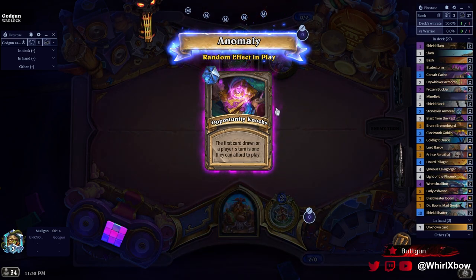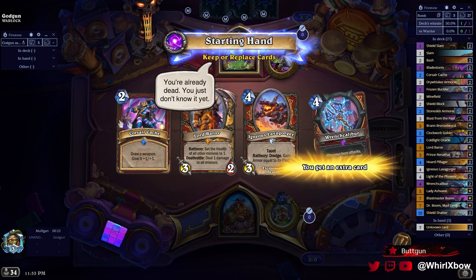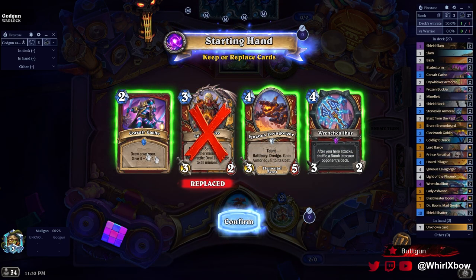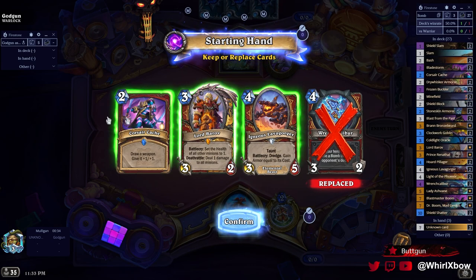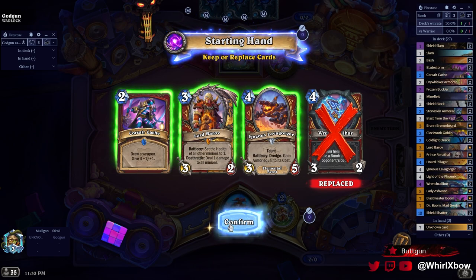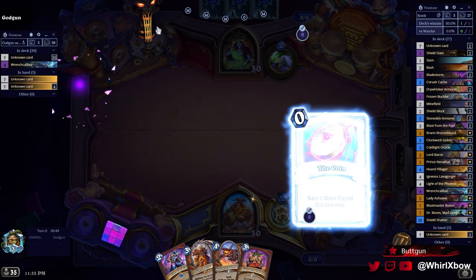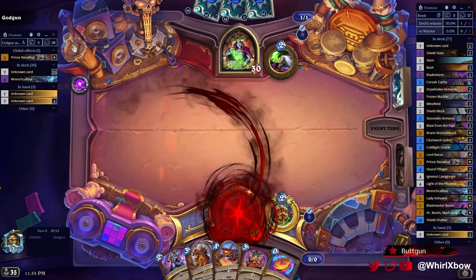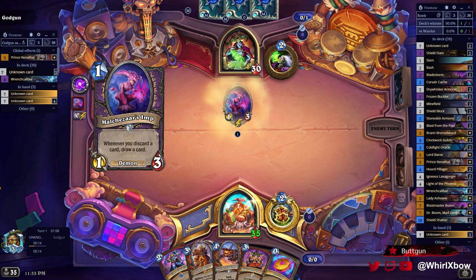The anomaly here: the first card drawn on each player's turn is one they can afford to play. For me, I'm drawing straight removal — Shield Slam or Slam on turn one, then Bash. This is fine. I'm assuming it's Disco Warlock. If I just assume that, and with most of my deck being removal, I should be favored. That is a sick Warlock portrait. The first deck I'm going to play from the new set is going to be a Druid deck.